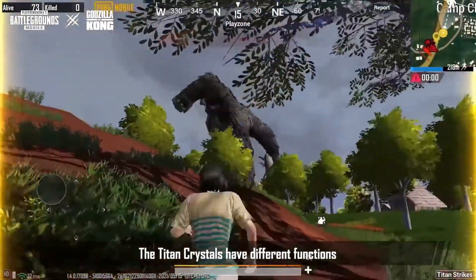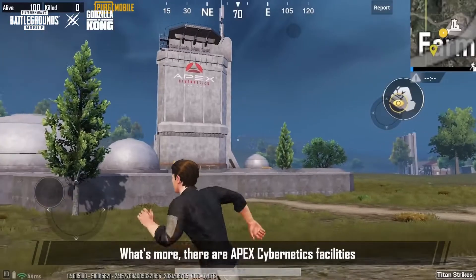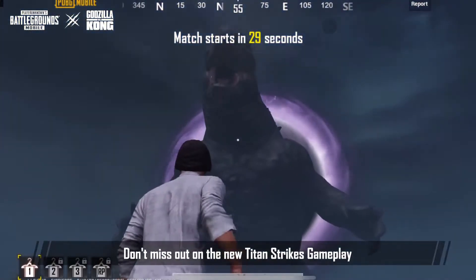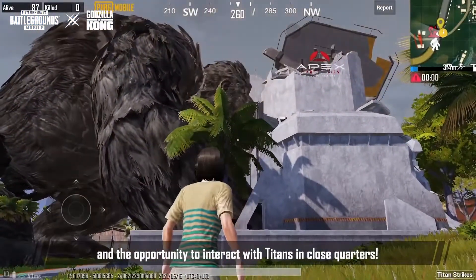You might be crushed into a crate if you're not careful. Titans drop energy crystals, and the energy crystals dropped by different Titans have different functions to give you an edge in combat. There are also Apex cybernetics facilities and monster settlements waiting to be explored. Don't miss out on the new Titan Strikes gameplay and the opportunity to interact with Titans in close quarters.